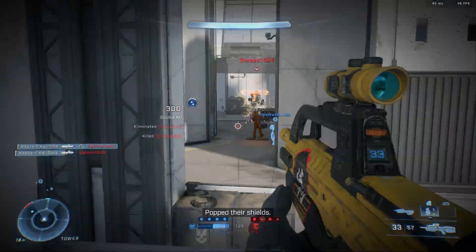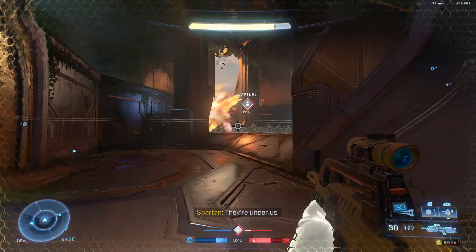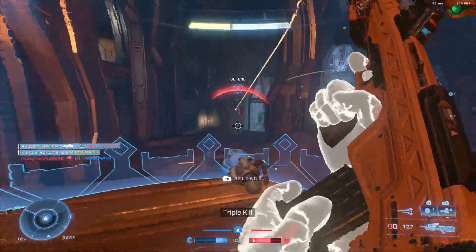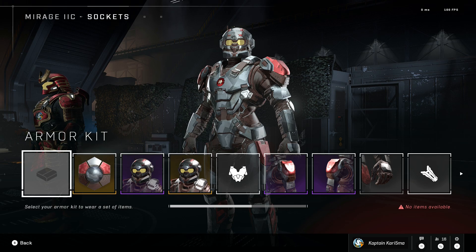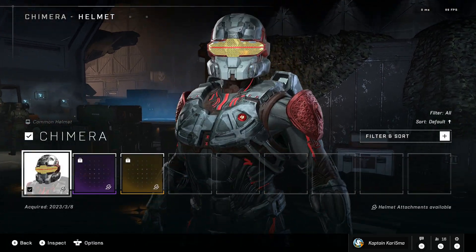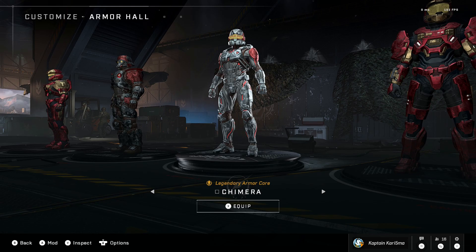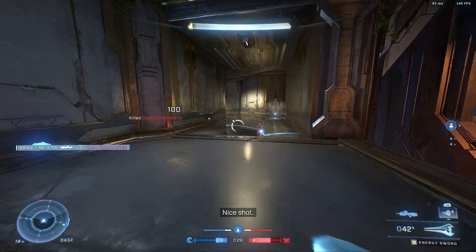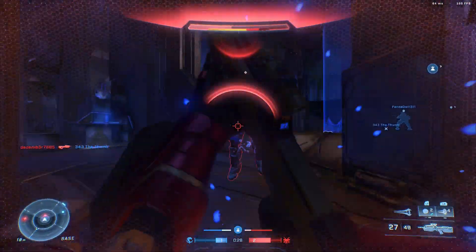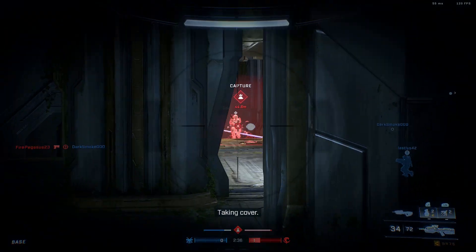We also get a new 100-tier battle pass, so it feels good to have something to progress towards given the lack of a true progression system — speculations say we may be getting that in Season 4. The battle pass is pretty good, with a variety of cosmetics from emblems to armor effects and everything in between. It unlocks the new Mirage armor core, while the event pass from March 7th to March 21st gives players access to the Chimera Fracture core. Mirage seems more classic compared to Chimera, which definitely gives off some Crysis vibes. I know a lot of people are confused as to why 343 is going back to Halo 5-style armors given the positive reaction to the more classic art style, and my theory is that they just want to satisfy both fans of the classic designs and the Reclaimer era designs.